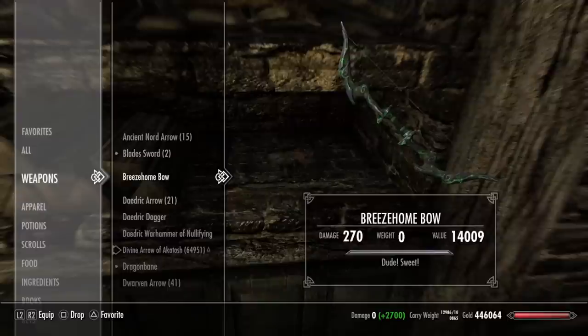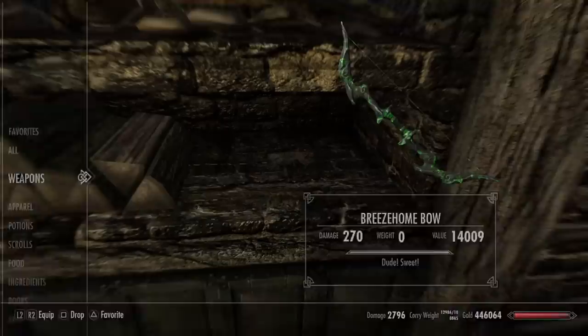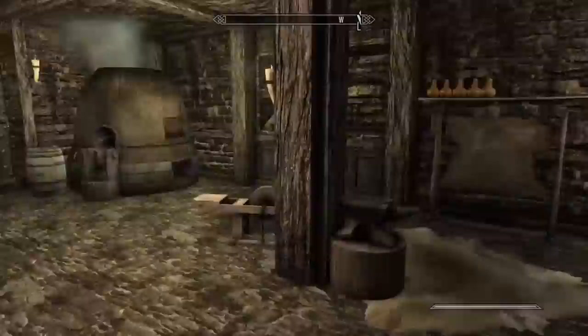A Breeze Home bow — it just says 'dude' and 'sweet.' I love that someone here is watching a little bit of Dude, Where's My Car. Lots more stuff, all of our crafting stuff — essentially a full forge down here for us. We've also got some fertile soil we can plant things in.